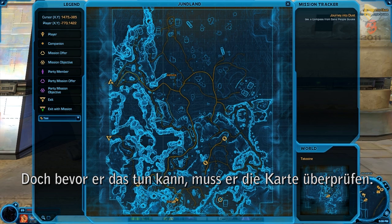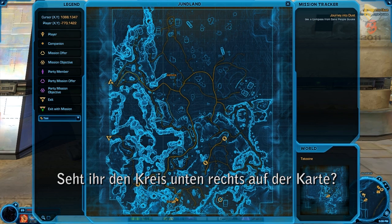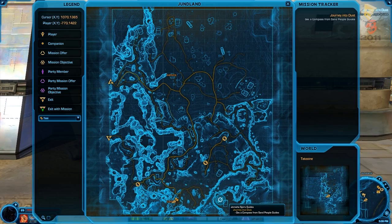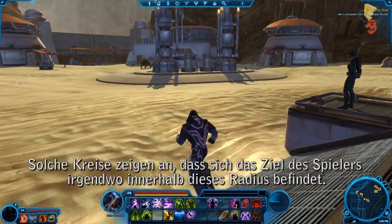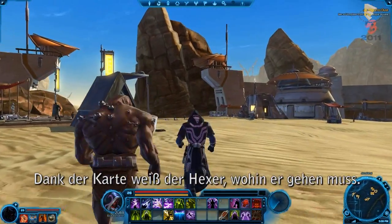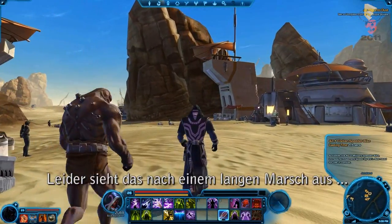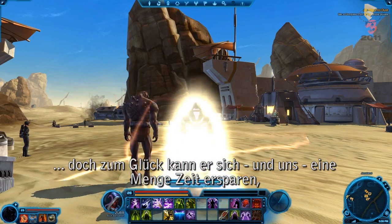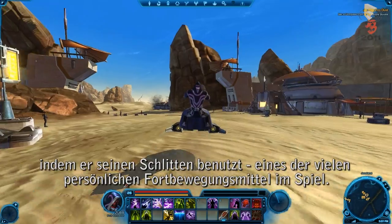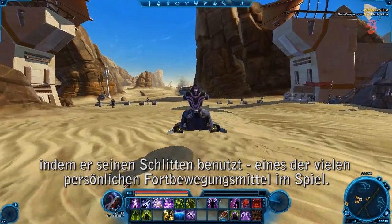But before he can do that, he has to check his map. See that circle in the bottom right corner of the map? Circles like this indicate that the player's objective is located somewhere within this radius. After checking his map, the Sorcerer knows where he needs to go. However, this looks like it's going to be a long walk. Fortunately, he can save himself some time by using his speeder bike, one of the personal vehicles that players will have access to as they progress in the game.